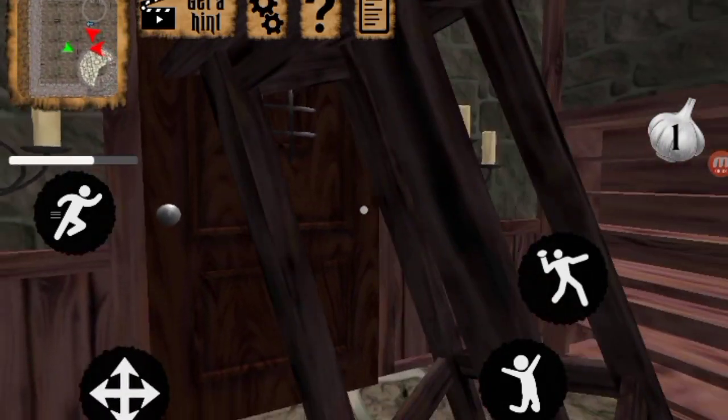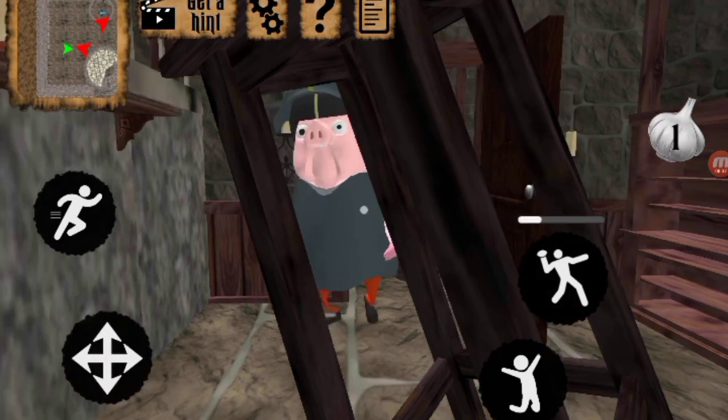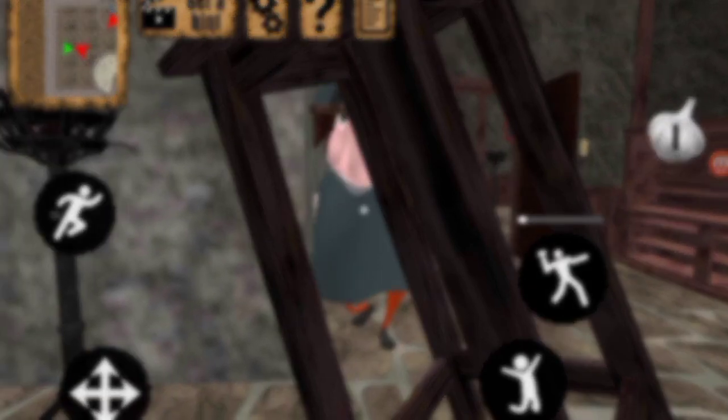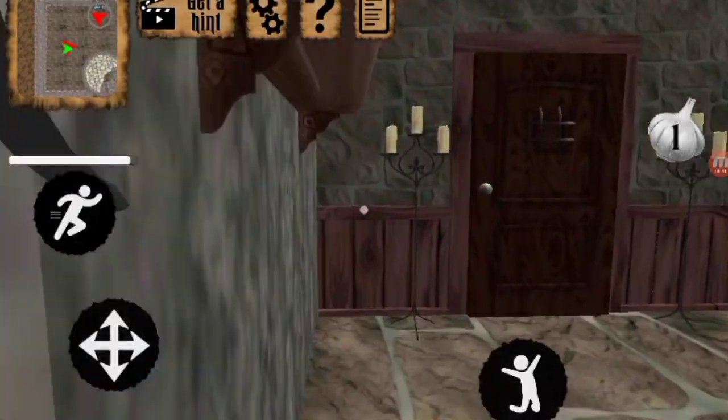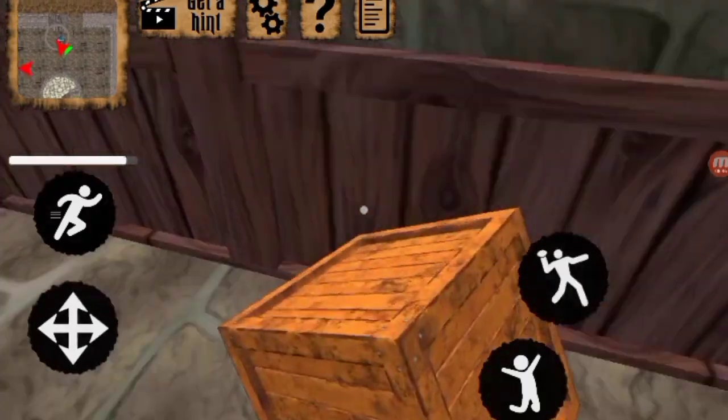I wonder if the key is on the first floor, because it said the locker room is on the first floor. Hello — how did you not notice me? Looks like he still doesn't know. That pig needs glasses. Take a stool to the face — yeah, take a stool to the face, you stupid pig.